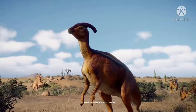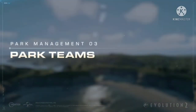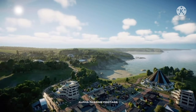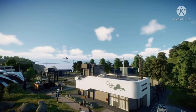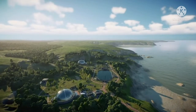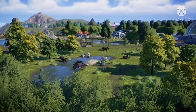Now, onto the park management video itself. As mentioned, it only talked about how each vehicle works — those being the Jeep, the helicopter, and the new mobile veterinary unit. The helicopter is the most simple: all you do is tranquilize and relocate dinosaurs back to enclosures. I believe they also said you can take pictures with it, just as you could in the first game, but I'm not sure on that.